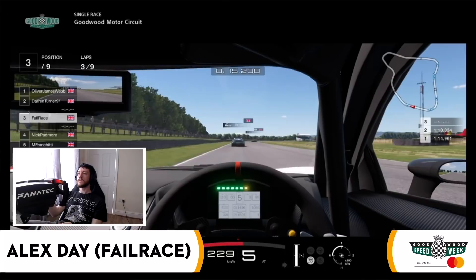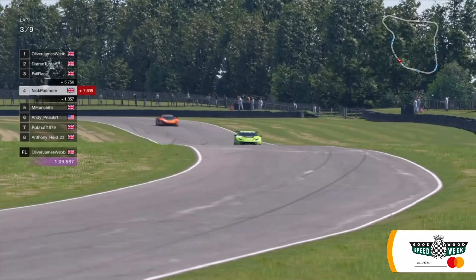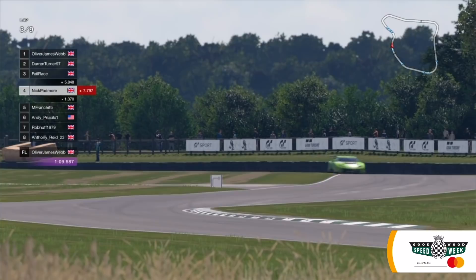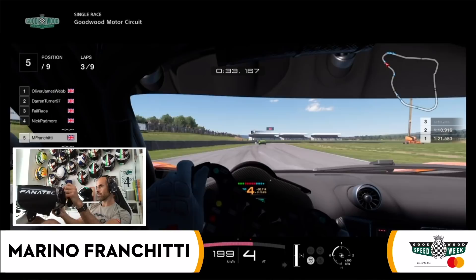These cars behaving completely differently from those they drove in the classic GT race. They've got aero. They've got grip. They've got more power. They've got more speed. Darren Turner approaching St Mary's now. Further back, Nick Padmore keeping Marino Franchitti at bay in fourth and fifth. Nick is the lap record holder around here, and Marino Franchitti — a Goodwood stalwart — hustling on behind him.